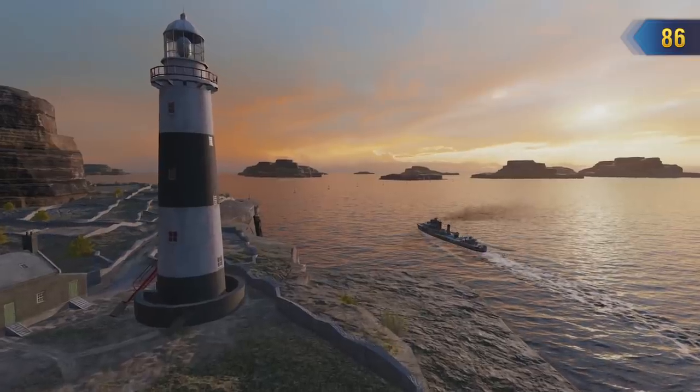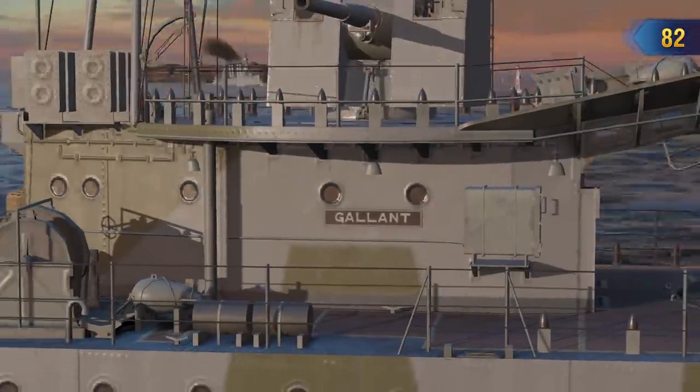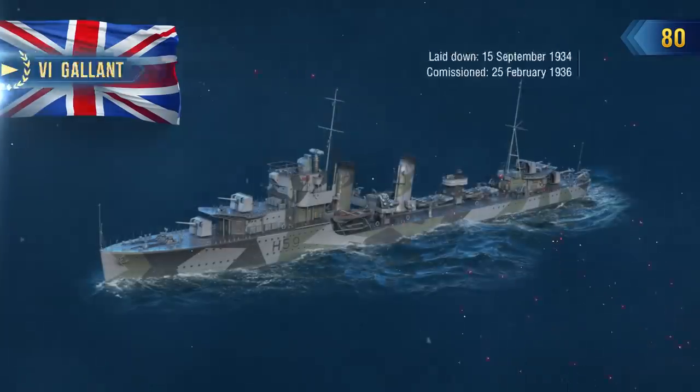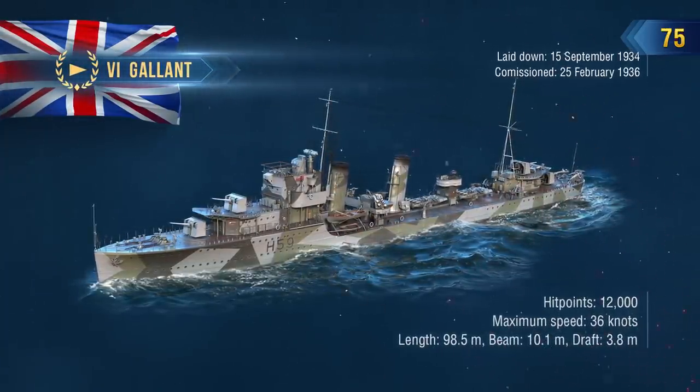Patrol, escort, evacuation of troops from Dunkirk, another escort, detonation on a mine, and 11 years as a block ship. That's the story of Gallant, a British destroyer built before World War II and one of many workhorses of her time.